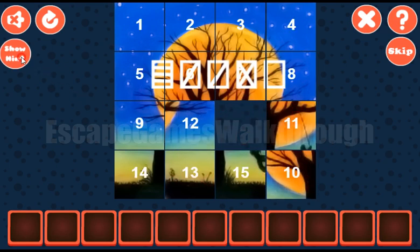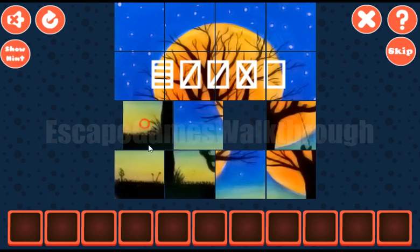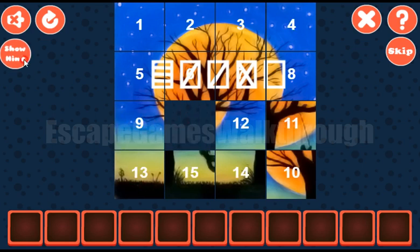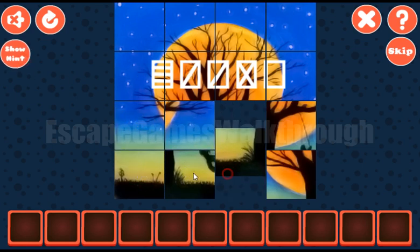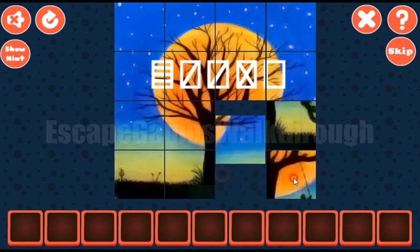Next, let's place tiles 13 and 9 on their places, and also tiles 14 and 10. The rest is easy to finish.